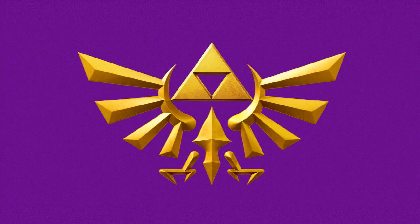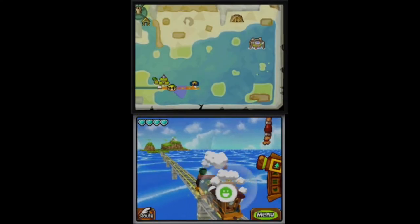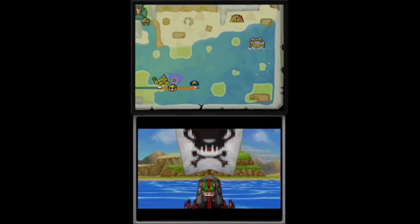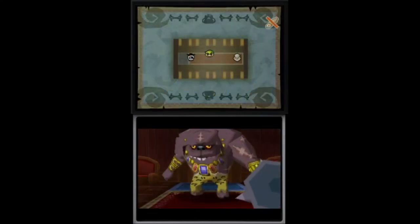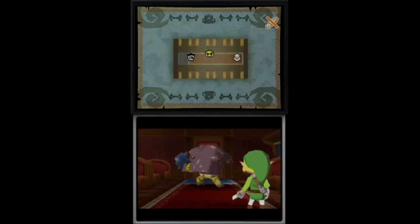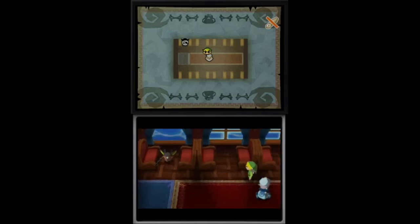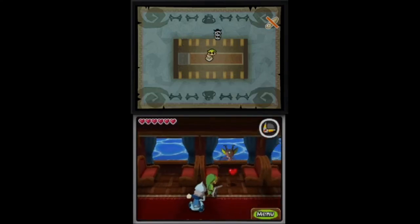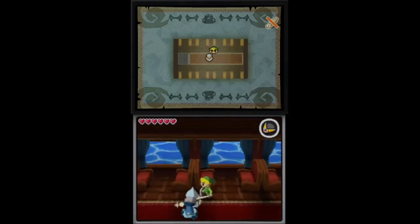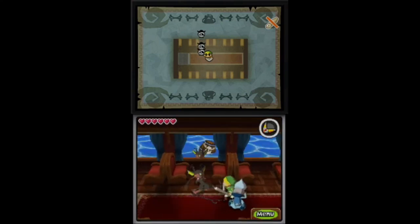Spirit Tracks. Mini-Blinns took a somewhat different role in Spirit Tracks, where they became very common in pirate encounters. They are the main minion of the Big Blin, and they are primarily responsible for capturing prisoners. When Link is taking a passenger through the Ocean Realm, a ship full of pirates may attack. When this happens, hordes of Mini-Blinns will break into the passenger car to kidnap the passenger and attack Link.